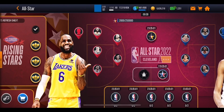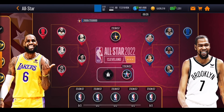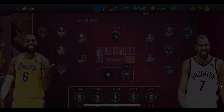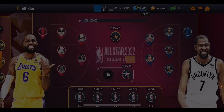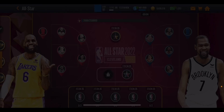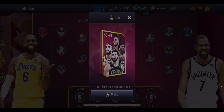If you can't reach the masters, you can buy a Team LeBron or Team KD reserve pack for 6,500 All-Star points each, giving you an 89-91 overall player. Unfortunately those reserve players don't count toward unlocking the Grand Master - it requires the master players specifically, not the reserves, otherwise it'd be too cheap.